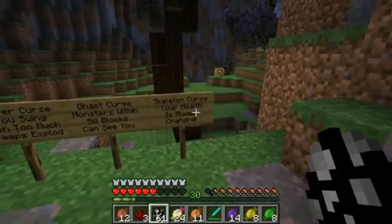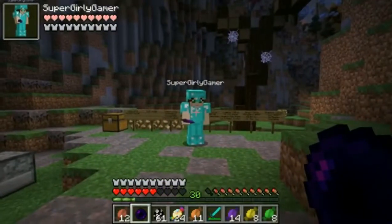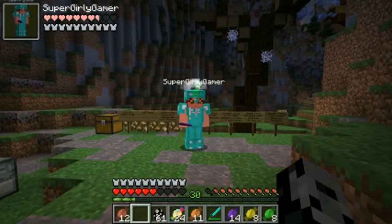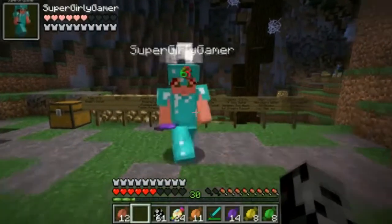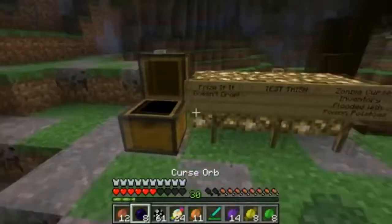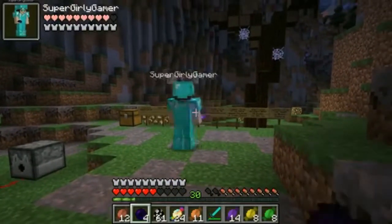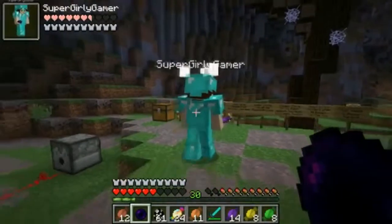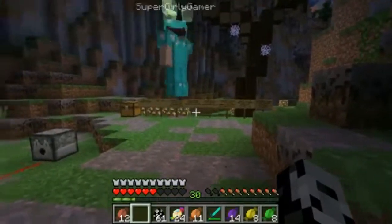Did we get the skeleton curse? I've got the thing, I'm gonna throw it at you! We're giving you the skeleton curse — your health is just random, it can be any amount! Can you change the curse if you don't like it? I really want the slime curse! Don't worry, I got a bunch of curse orbs. I'm gonna try to give it to you. Zombie, skeleton, spider, spider... come on slime curse! Yes! Oh I like this one! So we've got all the curses! Our prize was to get these gorgeous curse orbs.